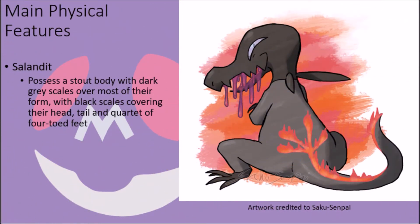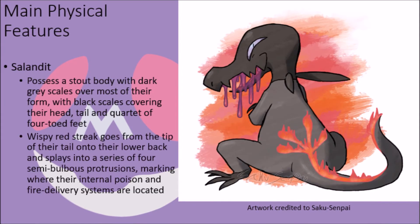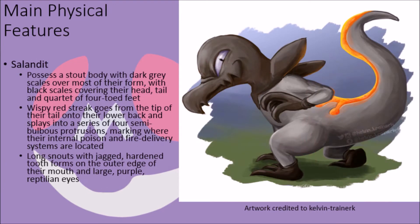Salandit have stout bodies covered in grey scales across most of their main torso, with darker black scales covering their tail, head, and their four quad-toed feet. Their back is marked with a wispy red streak near the tip of their long tail that extends into a series of four semi-bulbous protrusions on their lower back, serving as a marker for where their internal poison and fire delivery systems are located. They have long snouts with jagged sharpened ends that assist them in tearing apart prey, and large violet eyes with the traditional reptilian pupil form.